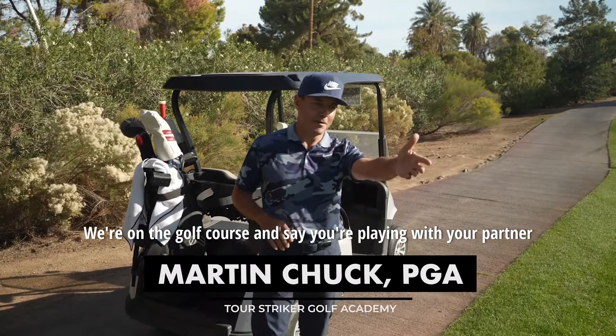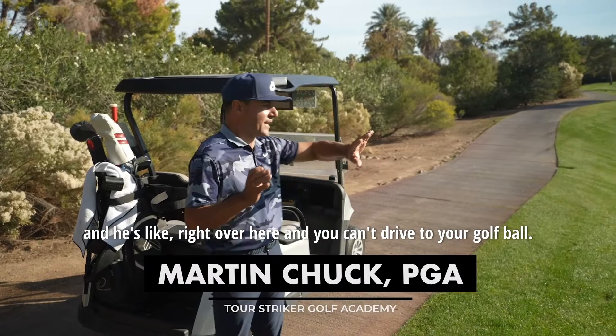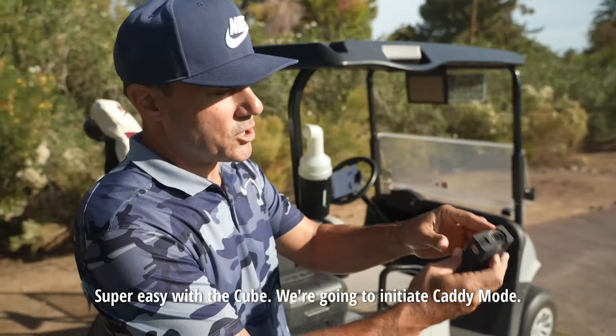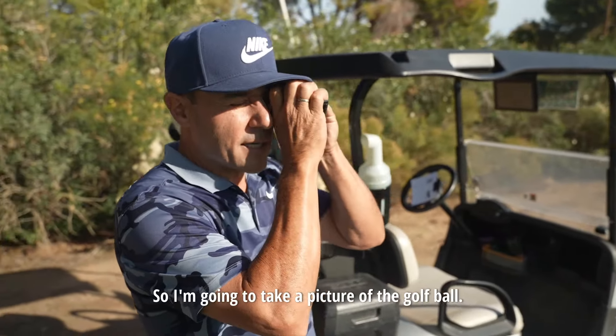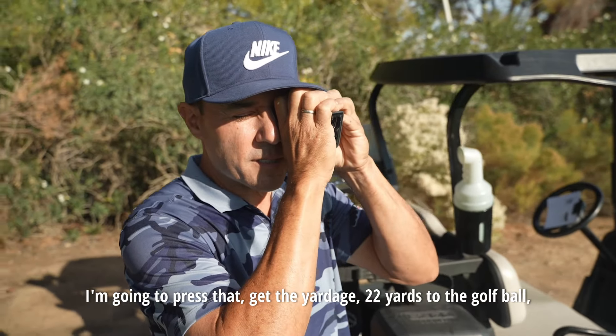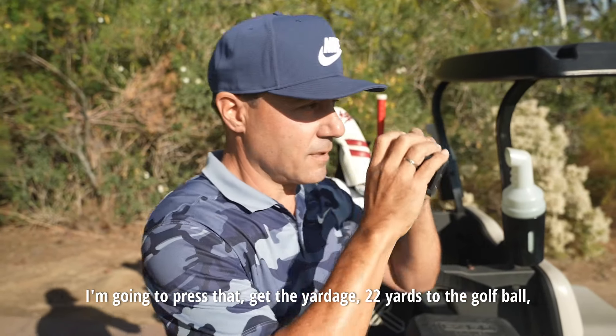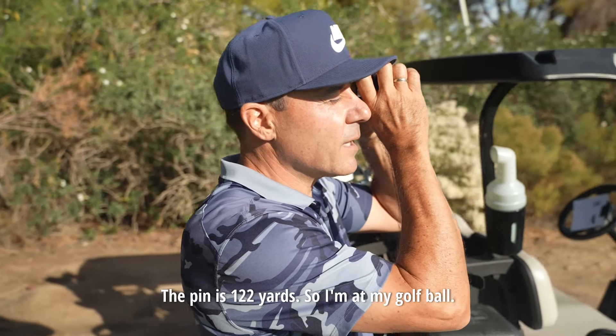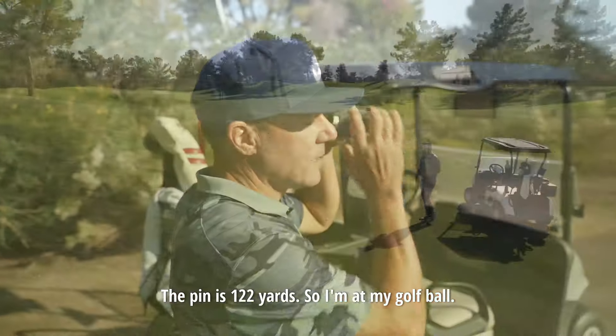We're on the golf course — say you're playing with your partner and he's right over here and you can't drive to your golf ball. Super easy with a cube, we're going to initiate caddy mode. I'm going to take a picture of the golf ball, press that, get the yardage: 22 yards to the golf ball, and then go right to the pin — the pin is 122 yards.